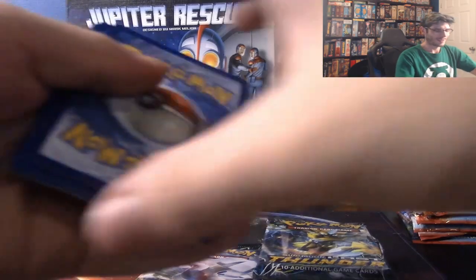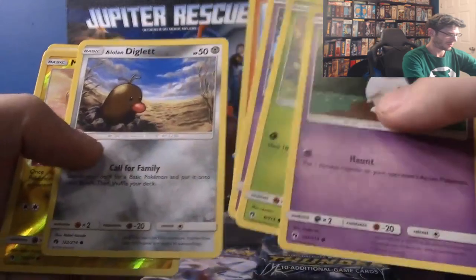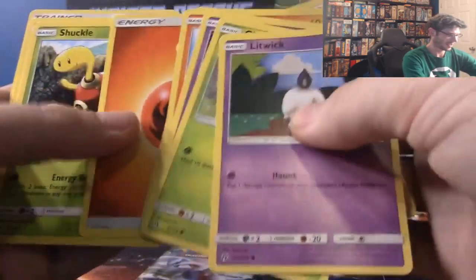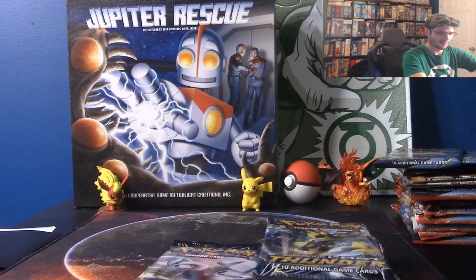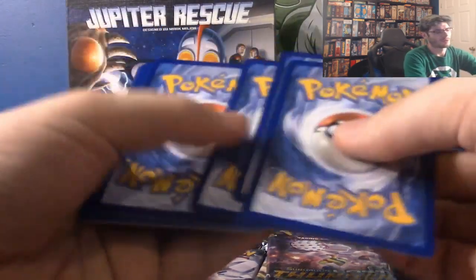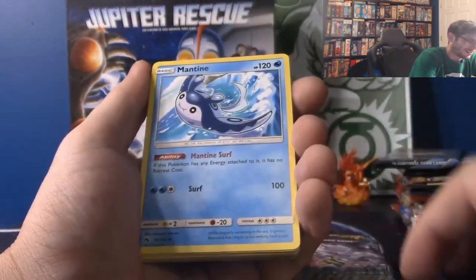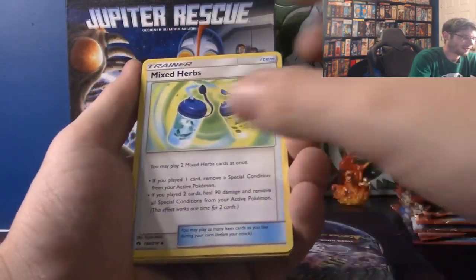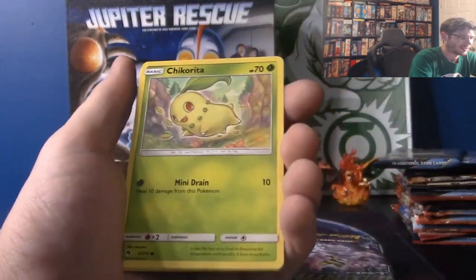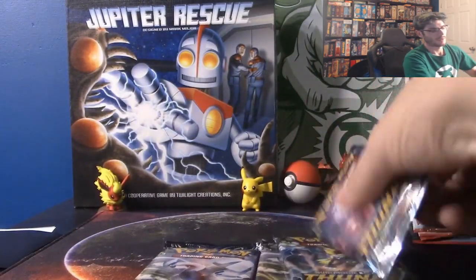So we're just going to flip these over — colorless is the shiny check. Natu, Houndour, Diglett, Mareep — did not get the shiny check, a Butterfree. So we have another ten packs of Thunder. One, two, three, four. Shiny check — a trainer? I feel like trainer. Yep — boom! Hitting on the Prism Star! Manatee, Girafarig, Cubchoo, Alolan Diglett, Natu, Chikorita, and a Tapu Bulu.